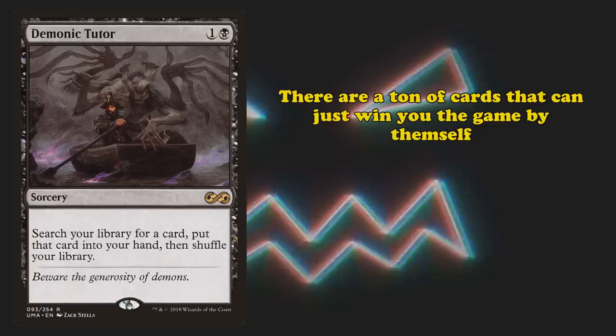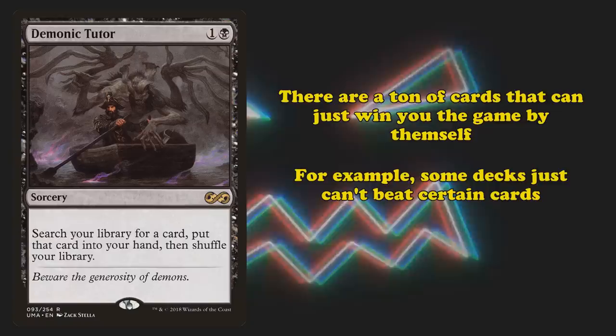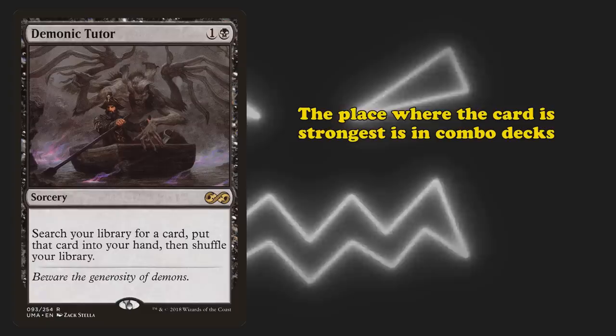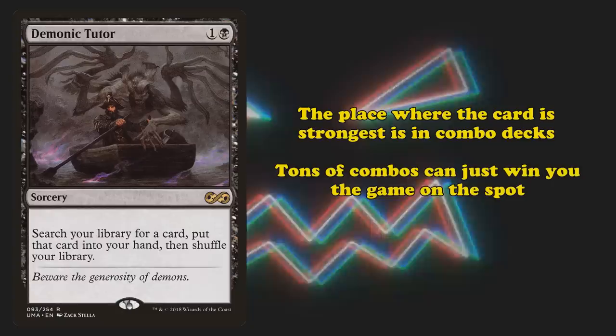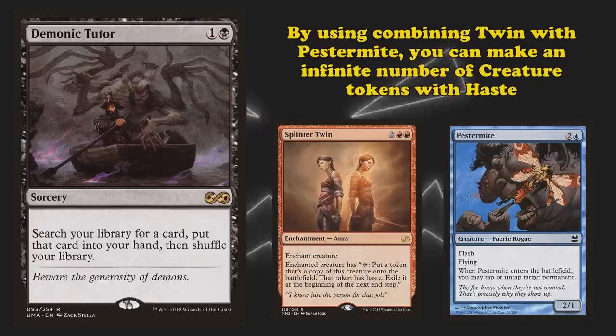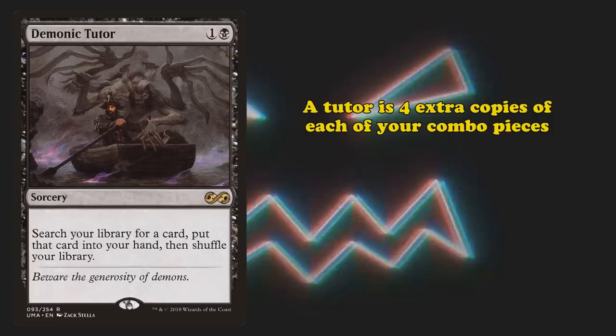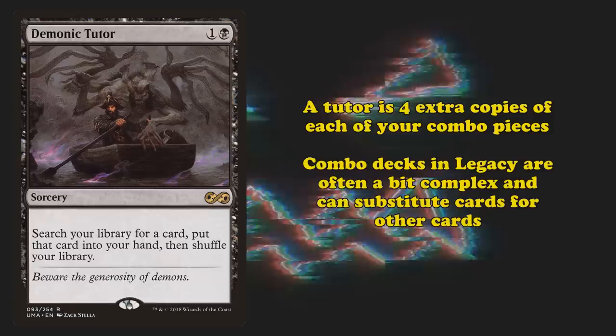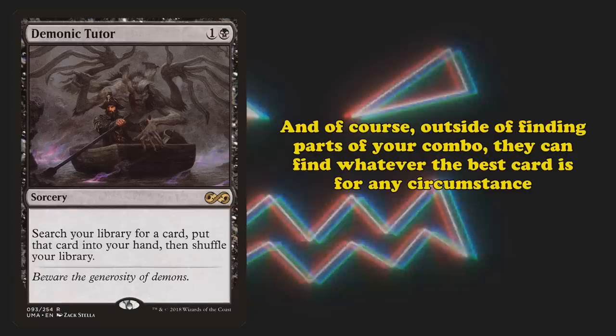There are tons of cards that can just win you the game in the right circumstances, and being able to find them for just 2 mana is kind of crazy. Tutors can find really powerful hate cards like Rest in Peace or Chalice of the Void to completely shut down what your opponent is doing. However, the card is best in combo decks. A simple example is Splinter Twin and Pestermite — by comboing their abilities you can make infinite creatures. A Tutor is basically 4 extra copies of both combo pieces in your deck. All in all, this level of efficiency is just too high for Legacy, so the card has been banned for the format's entire existence.